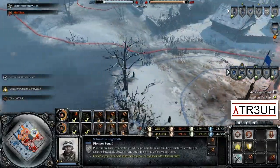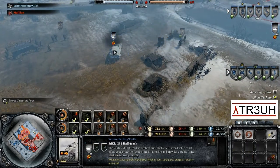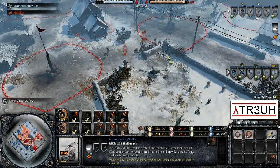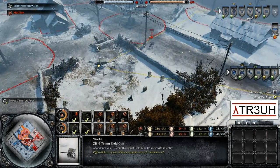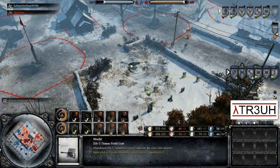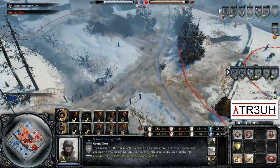At the very least, produce another Pioneer squad with all the manpower you have and get that half-track back on the field. If he had the half-track right now with the flamethrower upgrade, look at all the damage he could do — he could clear out that Maxim machine gun, that mortar, and do damage on the conscripts since the AT gun isn't being fielded right now. Quite a loss of opportunity there for Schmetterling — let's see how that affects him later in the game.